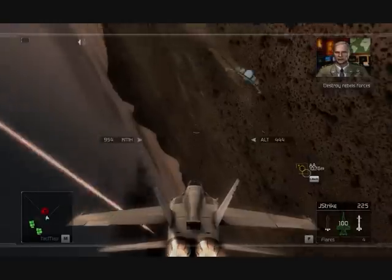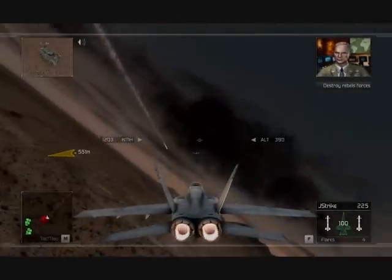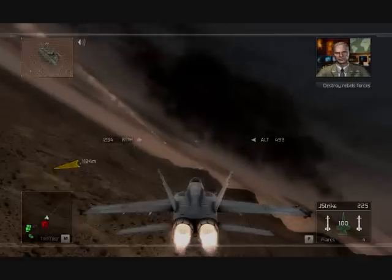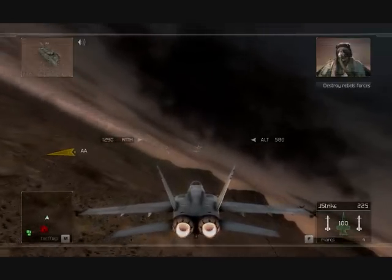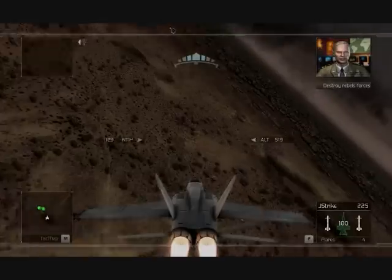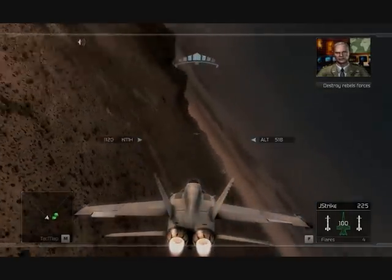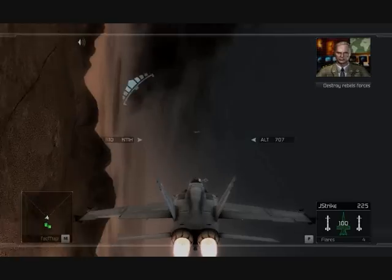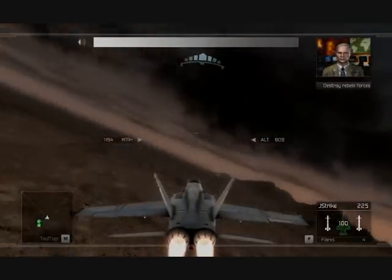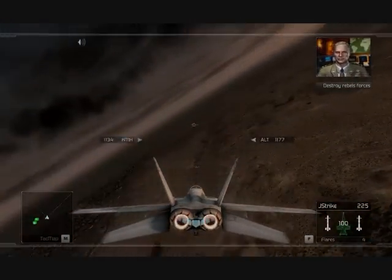Hawksflight, this is General Keating of Special Operations Command. I have a priority request for close air support. Break off your patrol and stand by for new orders. Copy, sir. What's the target? Listen up — we've got a bad situation developing in Ciudad Juarez. What I'm about to tell you is classified. We have a Ghost Recon team operating in the city, assisting the Mexican military. They're pinned down by rebel tanks in a plaza near the city marketplace. If we don't do something...